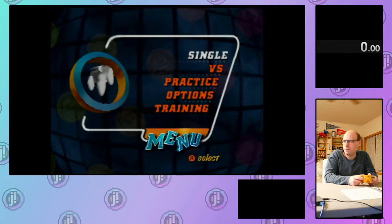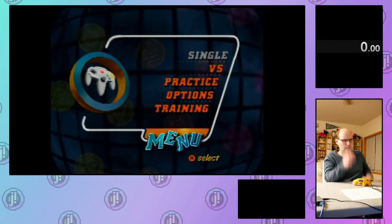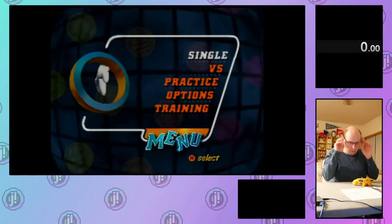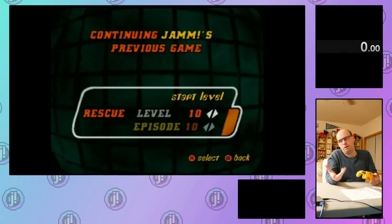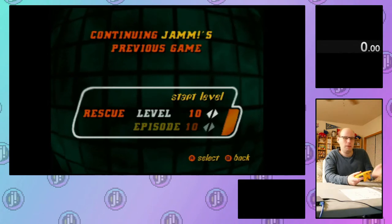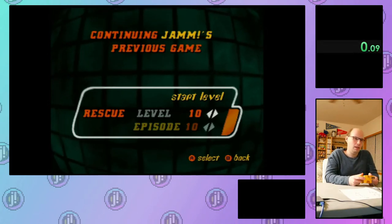Hello and welcome to the Tetrasphere Hard Level Showcase. This is designed to show off some of the hardest levels in the game that could be added to any Tetrasphere run as an incentive. You wouldn't want to do an incentive level that was part of a run that was already showcased, but you can pick and choose depending on exactly what you want to show off. First I'm going to show off Rescue 10-10, the hardest level in Rescue Mode.